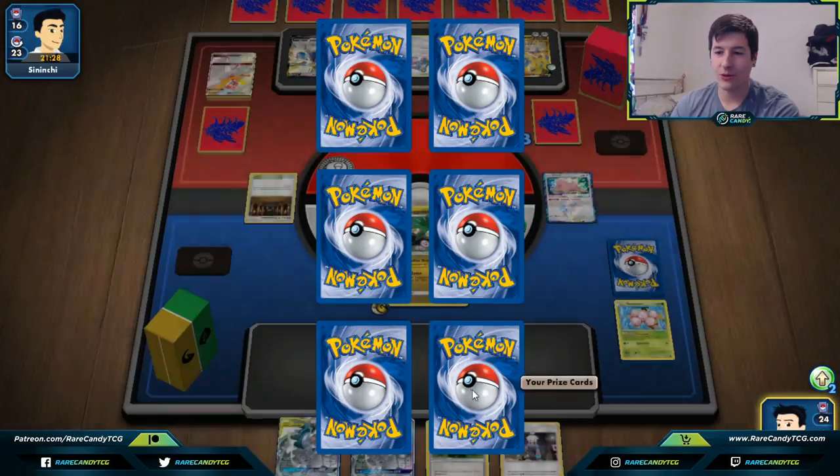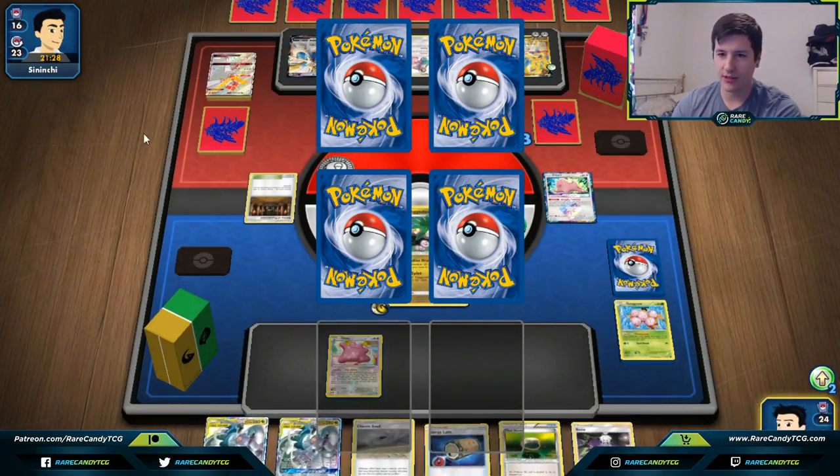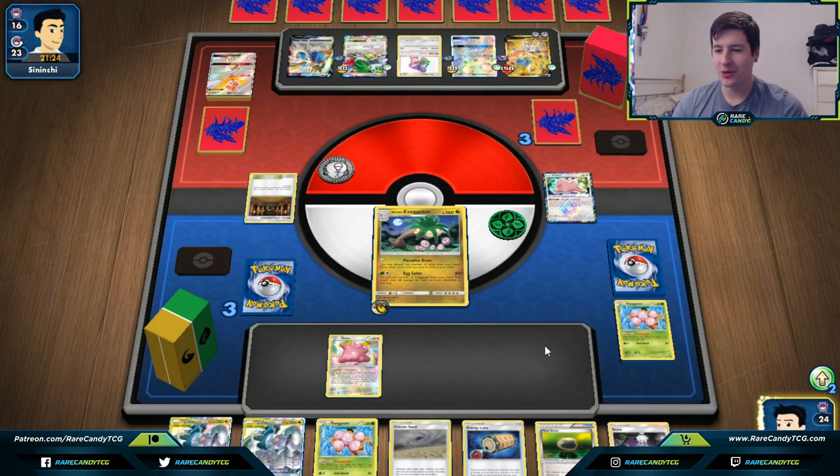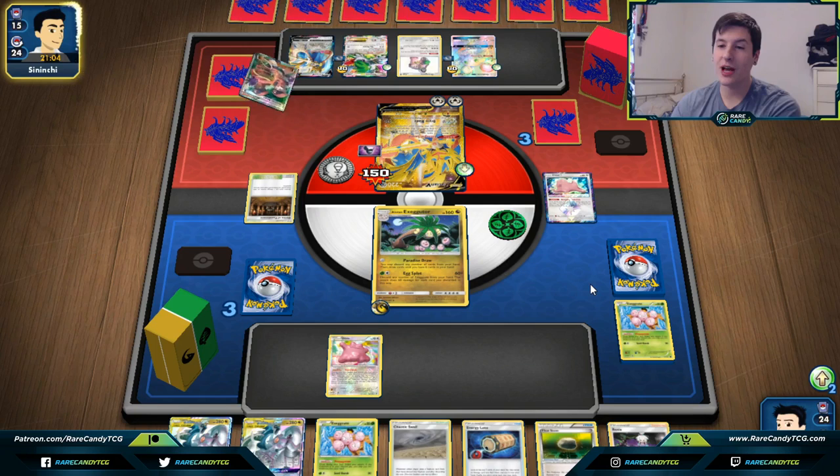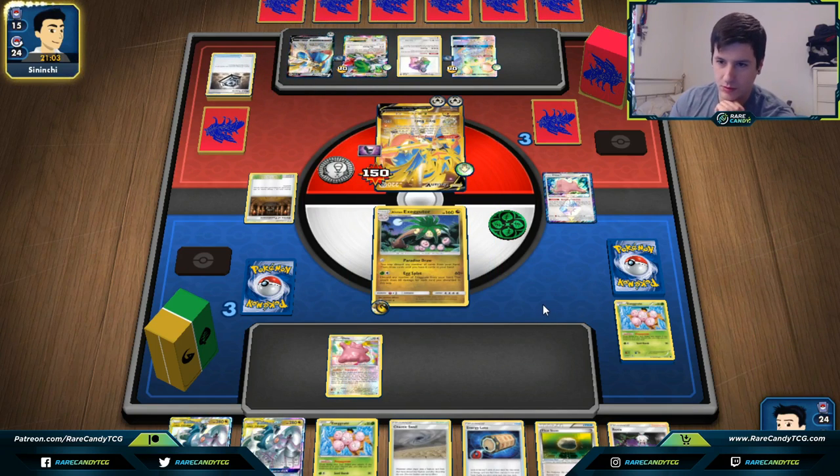We get a Chaotic Swell and Energy Loto — those are good draws. We get our Egg too, which is the big thing we wanted. An N would be bad for us right now since we have the Egg, but we still need to find an energy and an Alolan Exeggutor. They promote the Zacian — I feel pretty good about our chances. They do have Ranger, which is a bummer, so we can't win immediately, but now that we have the ADP off the board I feel much more confident about our situation.